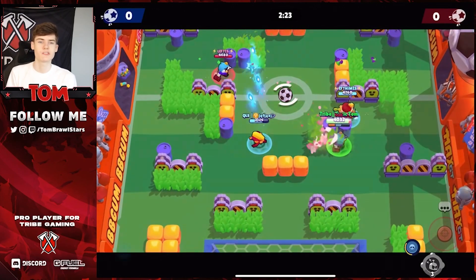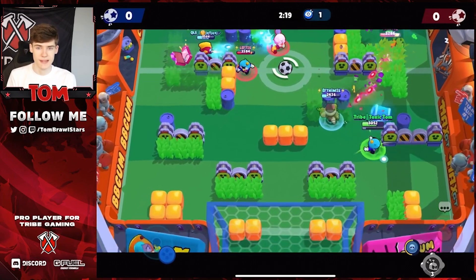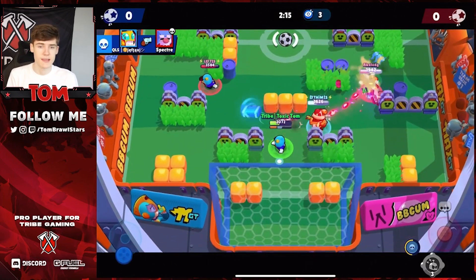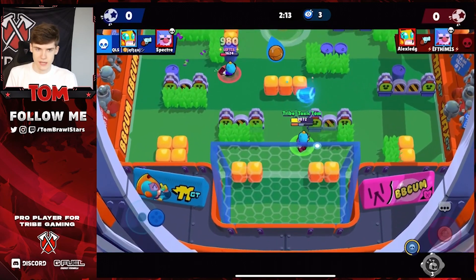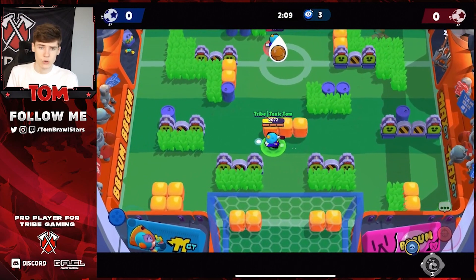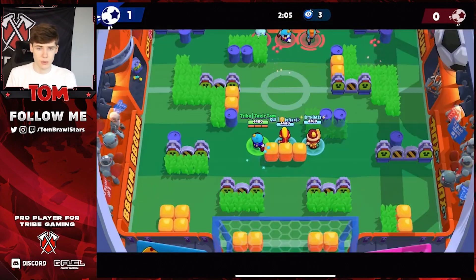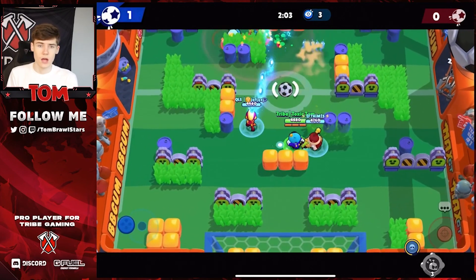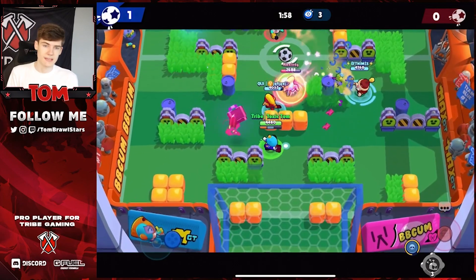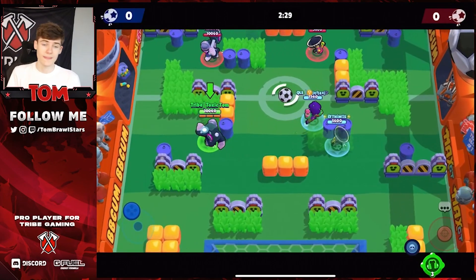The final map is Super Stadium — the toughest match since it's the last game. For the pay-to-win comp, Mr. P plays mid with Gale and Max on either side. Mr. P should use the second star power — make sure to get that turret early because it's crucial. Once you have the turret it gets much easier. Get as much value from Max's super by speeding up your team, and Gale's super by stunning as many enemies as possible.